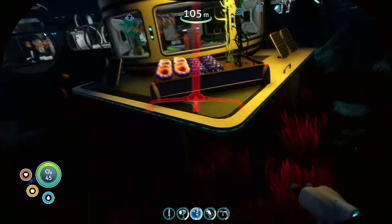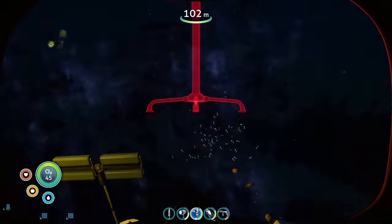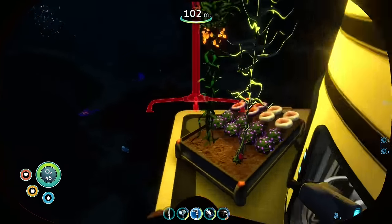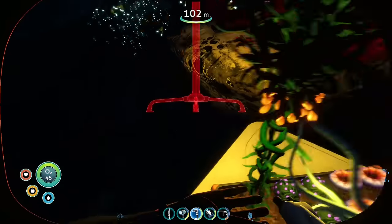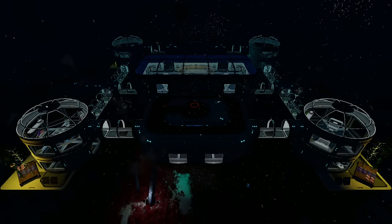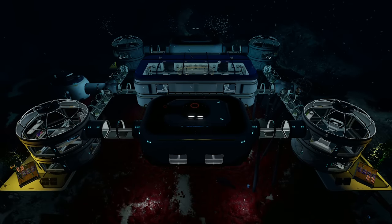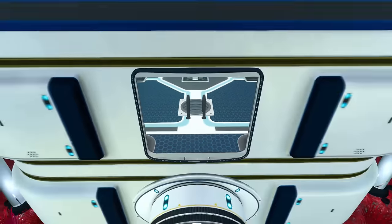Now we move on to what is perhaps the most underutilized base feature: exterior lighting. Since you will spend most of your time inside of the base, it can be easy to write off excess lighting as wasteful and unnecessary. But trust me when I say a few flood lamps and searchlights can go a long way in improving your base. And with those finishing touches, our base is now complete.